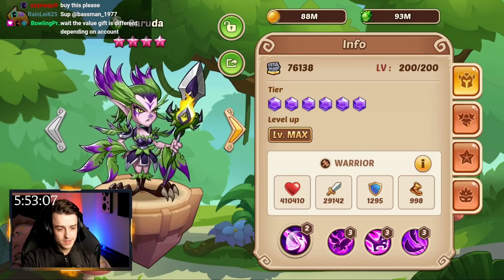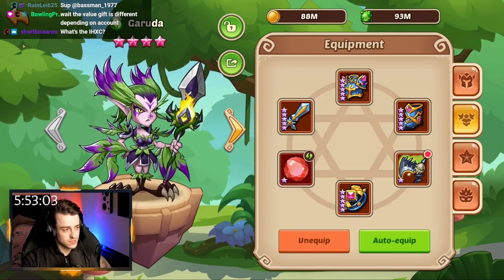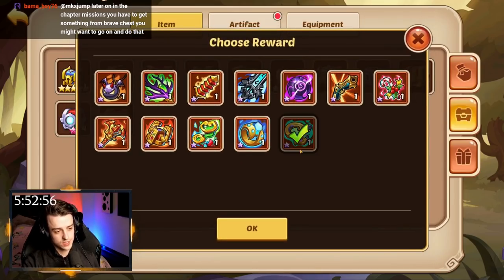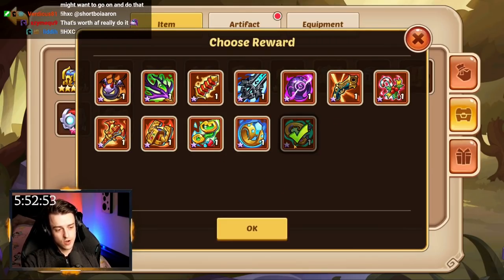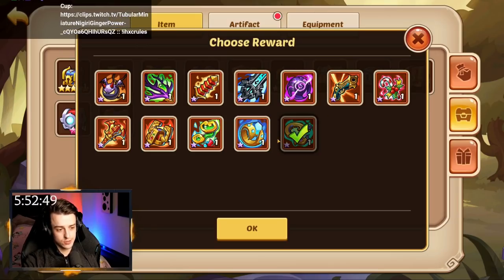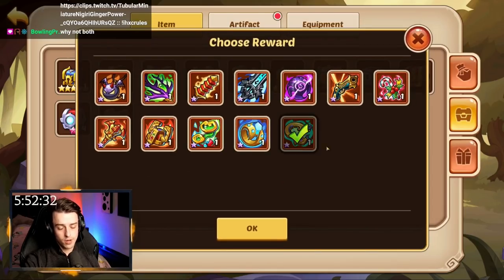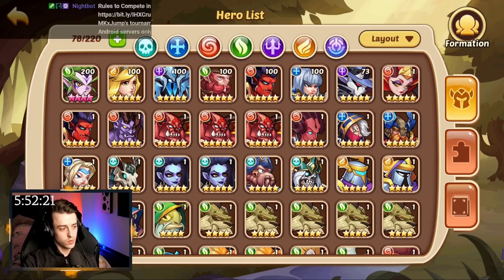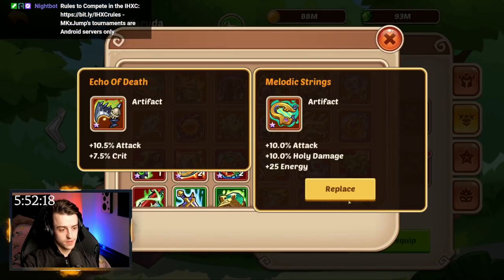Either way, I'm going to stick with this gear for now. We're going to go to the bag and pull out Melodic Strings — I want to get ourselves a Melodic Strings on this Garuda, because Melodic Strings offers attack and holy damage, and that's going to allow Garuda to absolutely stomp. Now, I could go with Golden Crown to keep her safe, but they will potentially give Golden Crown for free, maybe even next event. I highly doubt it's going to be Melodic Strings for free, and I'm only allowed one Melodic Strings on the IHXC. It's a very important rule — you're allowed one of each artifact. So I'm going to pull that out, there's my one Melodic Strings, and we're going to equip that to Garuda.